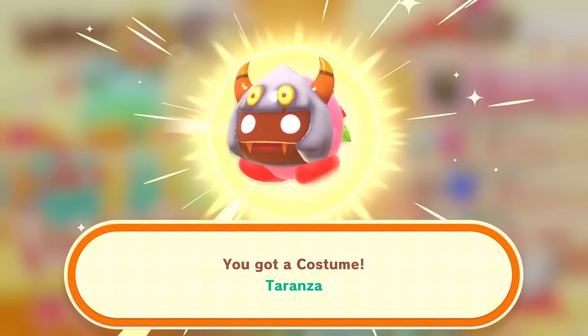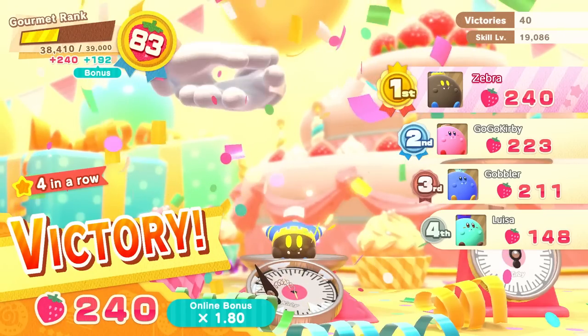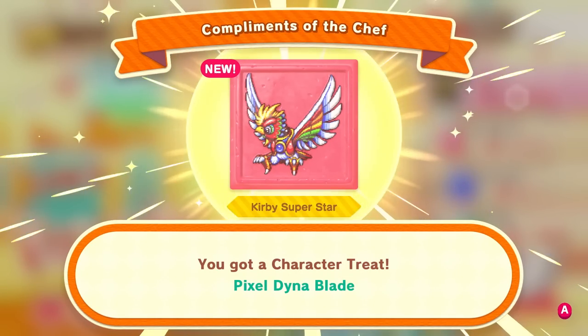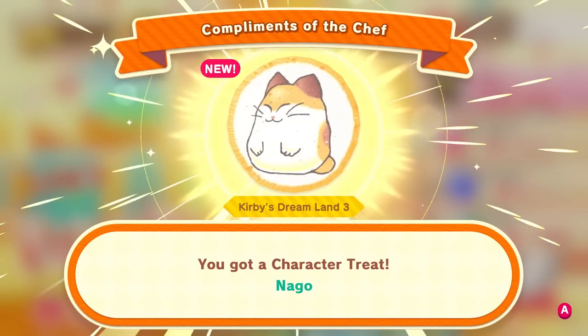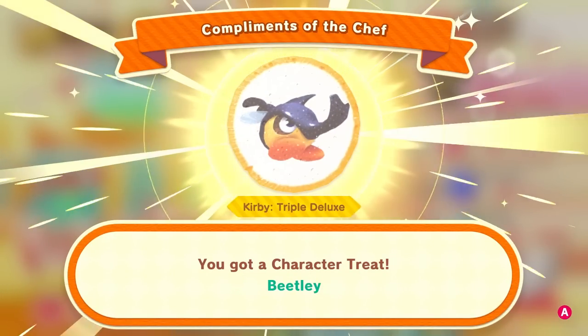We'll jump up pretty big there. We got a costume — Taranza's! We get the first piece of the Taranza costume; we need to try to get the coloring soon too. And of course we'll get some compliments of the chef: Pixel Dynablade from Kirby Superstar, Nago from Kirby's Dream Land 3, and Beatsley from Kirby Triple Deluxe. All right, awesome!